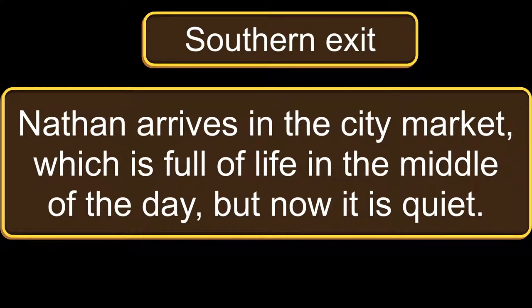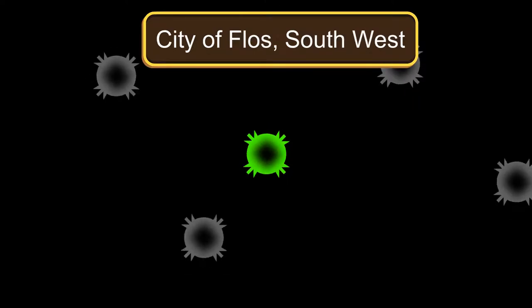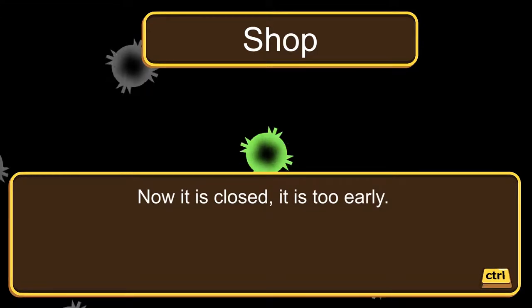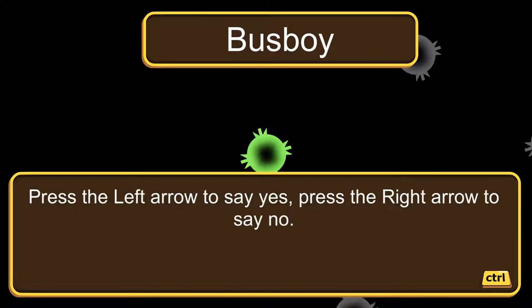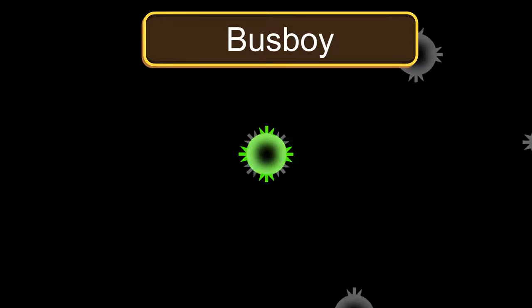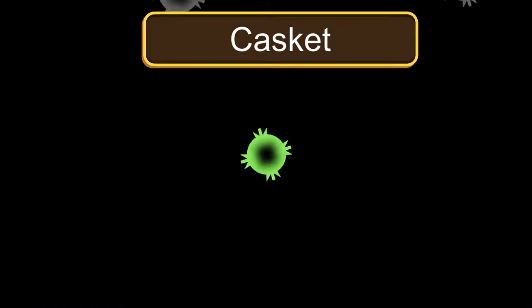Pressing left for yes — 'With a disgusted glance, the busboy says mercenaries are monsters who kill for money.' There's also a casket here with a healing potion. In RPGs I'd think of these as chests, but the game calls them caskets — interesting word choice. Going east toward the town square.